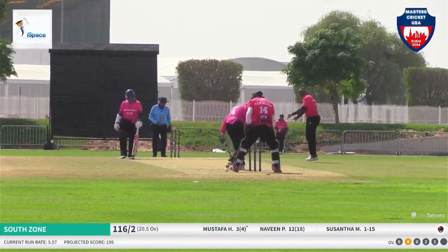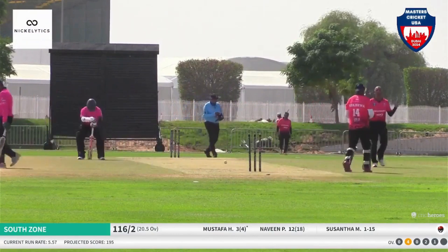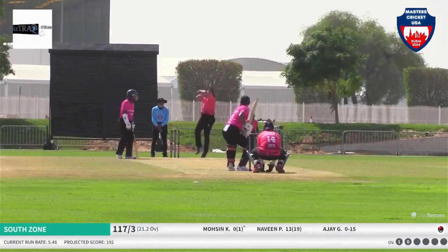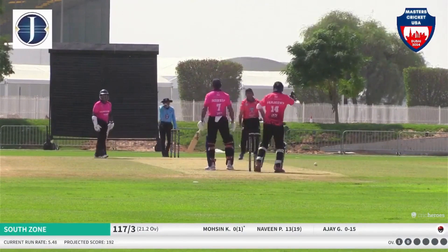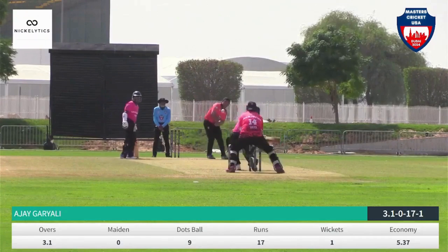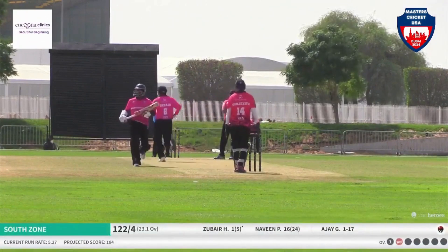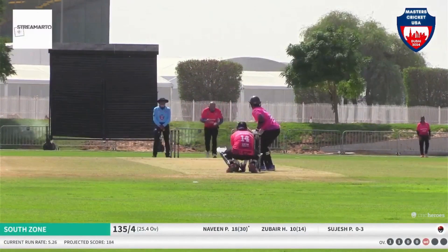Bowled — gone! Shushant Amal strikes and Mustafa has to depart. Mohsin Khan comes in — that was a loopy delivery from Ajay and he missed a straight one. LBW plum, and Mohsin is gone. Ajay Gharjali once again, just drifting down the pad. You can see the keeper requesting his bowler to bowl on off-stump line.